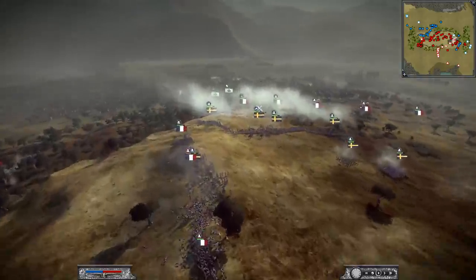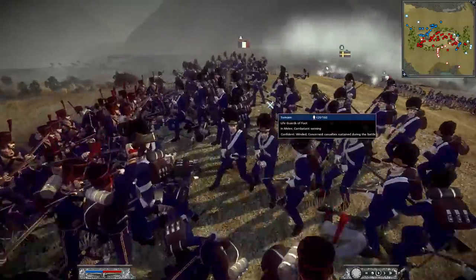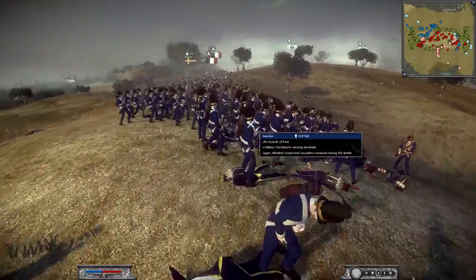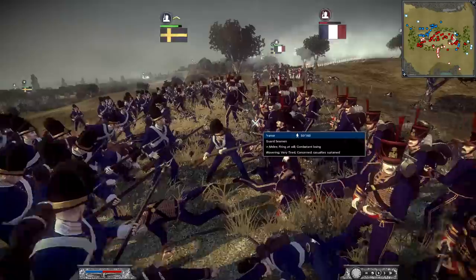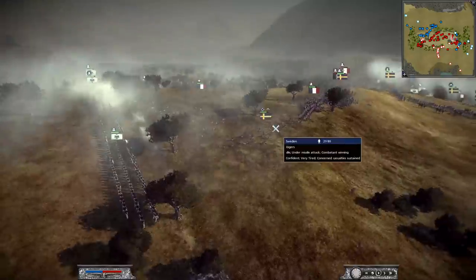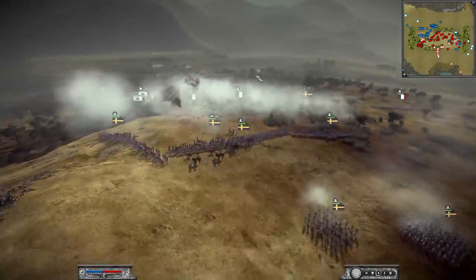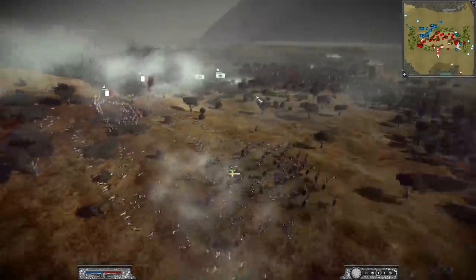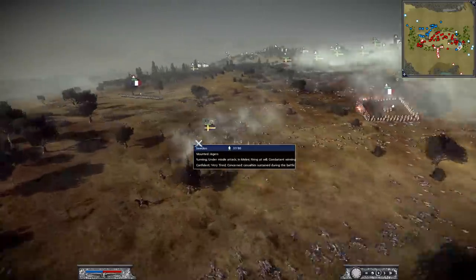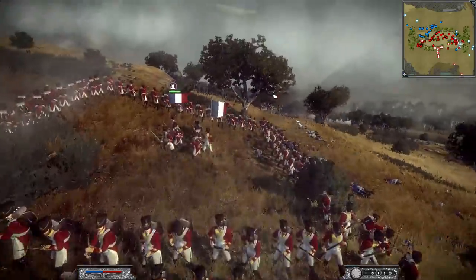We had a charge — Sweden went in for a charge, and they're doing very well. He's got his Lifeguards Afoot who are just slaughtering these French troops. Sure enough, the Prussians have closed in, firing at the backs of the French. The French here most likely are going to be defeated — the Prussians are running amok, Sweden is running around with cav, and they've got a couple units forming square, preparing their final last stand for the French Empire.